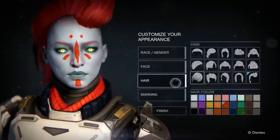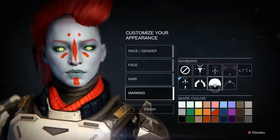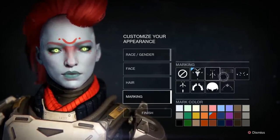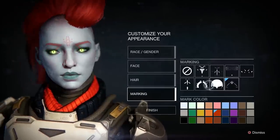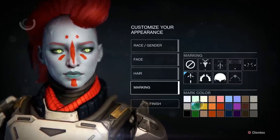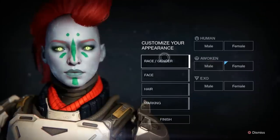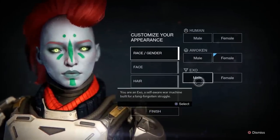The markings are very similar across the Awoken but they do have some of their own unique ones. So the last race is the Exo.